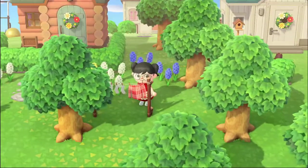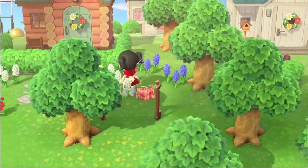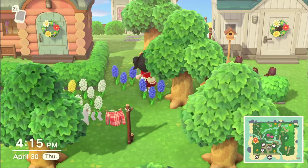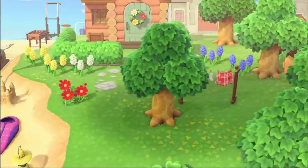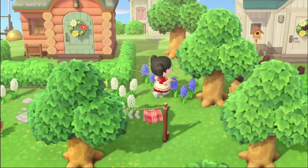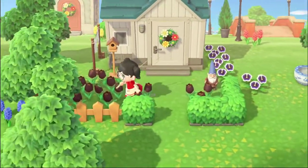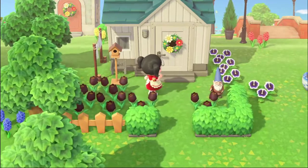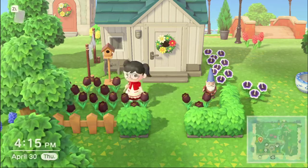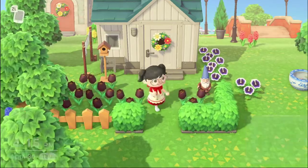Did you know you can customize your clotheslines with different clothing? This is the red one, there are other ones. Here's my blue hyacinths. When it comes to flower breeding, I don't really try so hard at it. I just kind of randomly place flowers here and there, and if they grow hybrids, cool — if not, I'm not devastated. I have them all over the place, and if I see a hybrid has grown, I will put them aside and put them in someone's yard and grow some more.